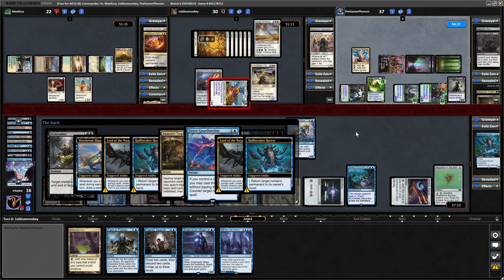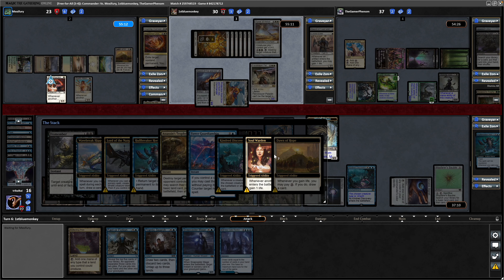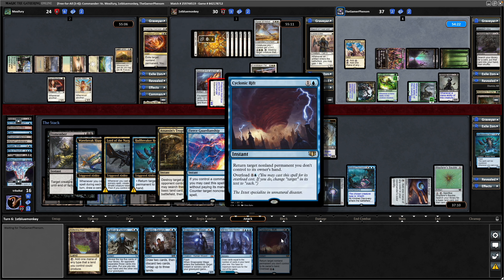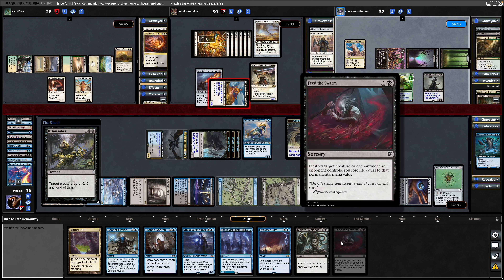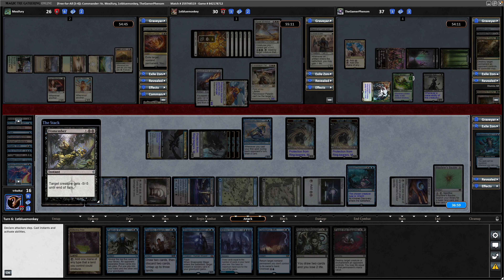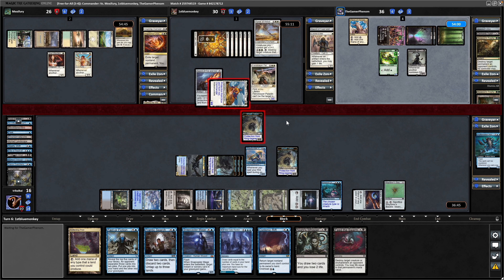We'll still get the triggers, so I'm fine with this outcome. Hullbreaker Horror does get exiled, and we've still got cards to draw — Kindred Discovery is excellent in this deck. More Soul Sisters triggers and Dawn of Hope — they don't have the surplus mana for it unfortunately. Now seeing a Cyclonic Rift as well, just to add insult to injury on our opponents. With the other Wraith trigger entering, more Soul Sisters stuff and we'll draw another card to the enchantment — that sees us into a Knight's Whisper. There's a Feed the Swarm from the Hippocamp. And finally Dismember resolves and gets rid of the Tyvar — triggers Skemphar Avenger so they can lose a life and draw a card.